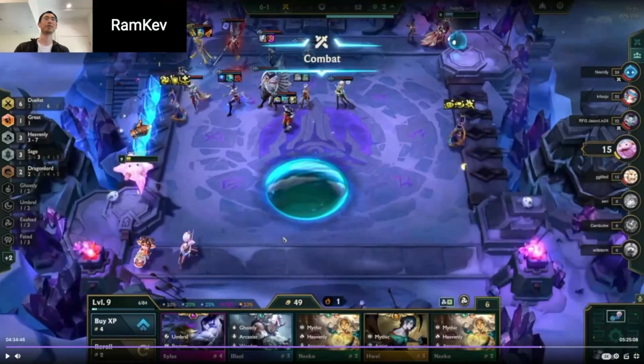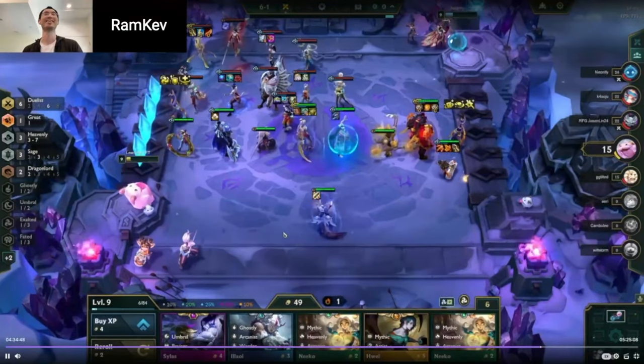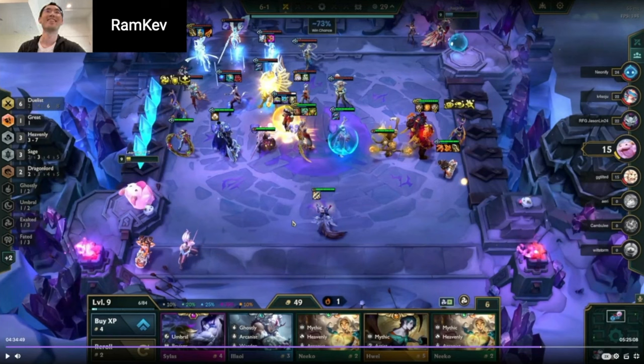I died with 50 gold because I didn't expect to lose. If you're on one life, you're probably going to have to send it as an insurance policy. A couple of big things: one is just recognizing what makes the board stronger. Morgue is definitely not as good as Patron would be here. If you had the extra gold to roll for Irelia, it's going to be a lot stronger.